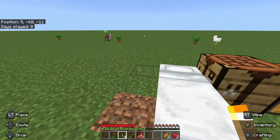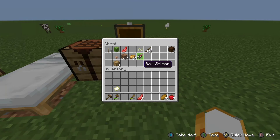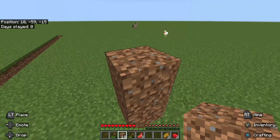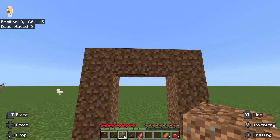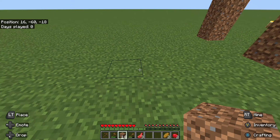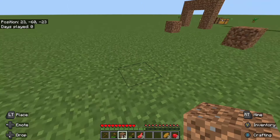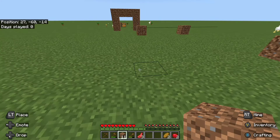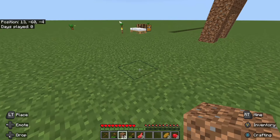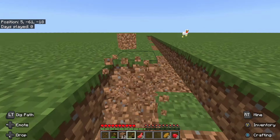Let me place a torch as well so there's a little light around here when it gets dark. I do want to start building a little house — I'm most likely just going to build a dirt house because I don't have access to a bunch of blocks. It's going to suck because dirt is not the best for building, it's a very basic house, but it's durable. A dirt house is fine — it'll keep the mobs away, keep us safe from creepers. Let me keep mining dirt because I don't have enough.